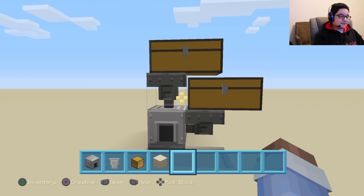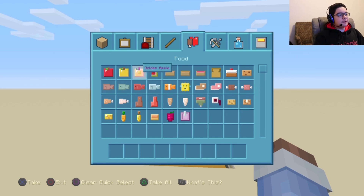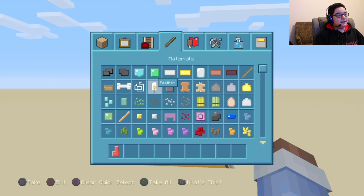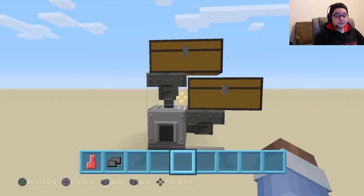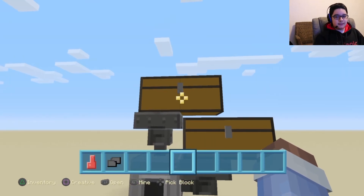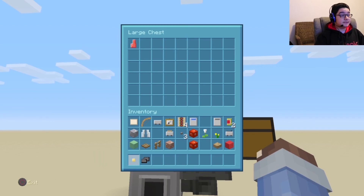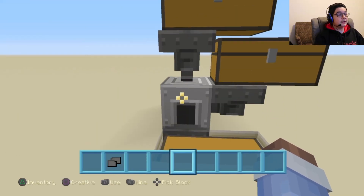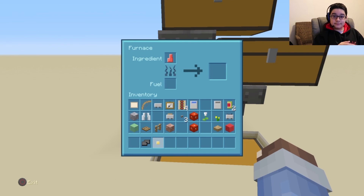Now, let's see if it works. Let's get some mutton — I don't have anything against sheep or anything, I guess I just like it. Now we get something for fuel. Let's get a little bit of coal. And what you're going to see is when I put this mutton inside of the top chest, it goes through the hopper and ends up in the furnace.